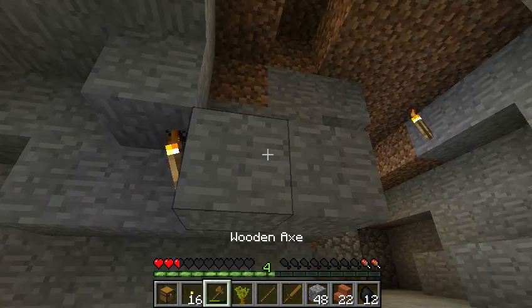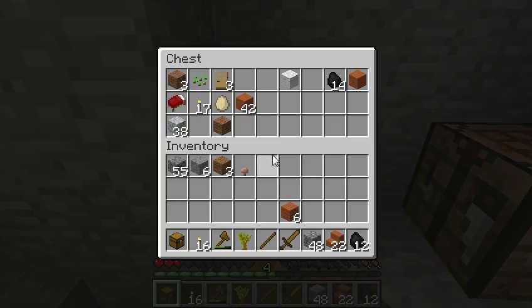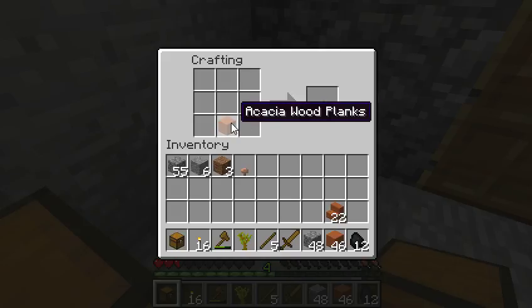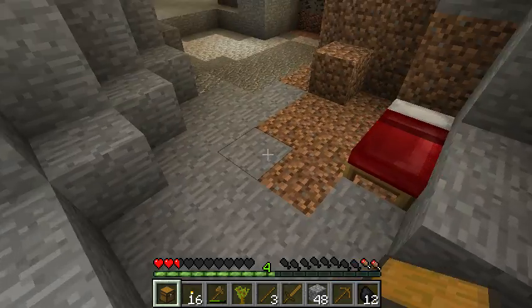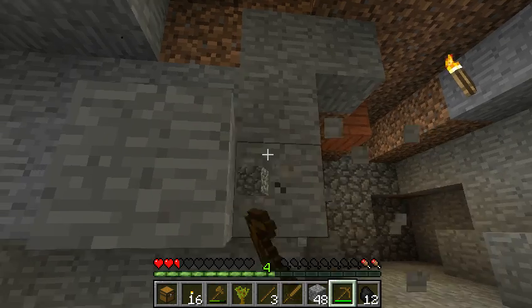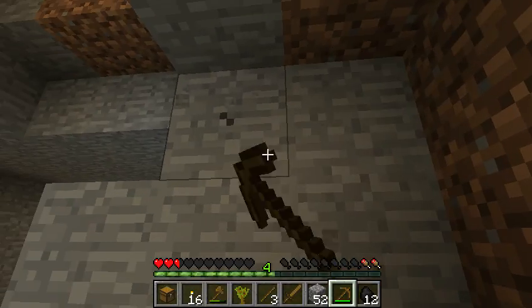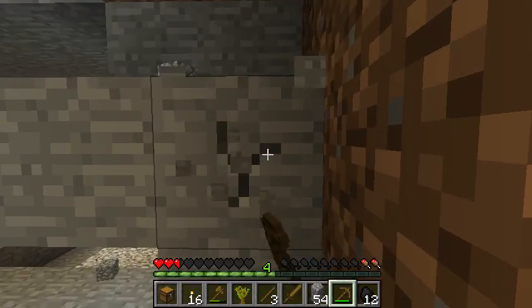There's an entrance up there - there was an entrance. I think I got a lot more wood in here. This time don't turn it into 10,000 stairs, you idiot. I need a pickaxe, that's what I need. These beginning videos are going to be like kind of just slacking around since I'm not really sure what I'm doing.